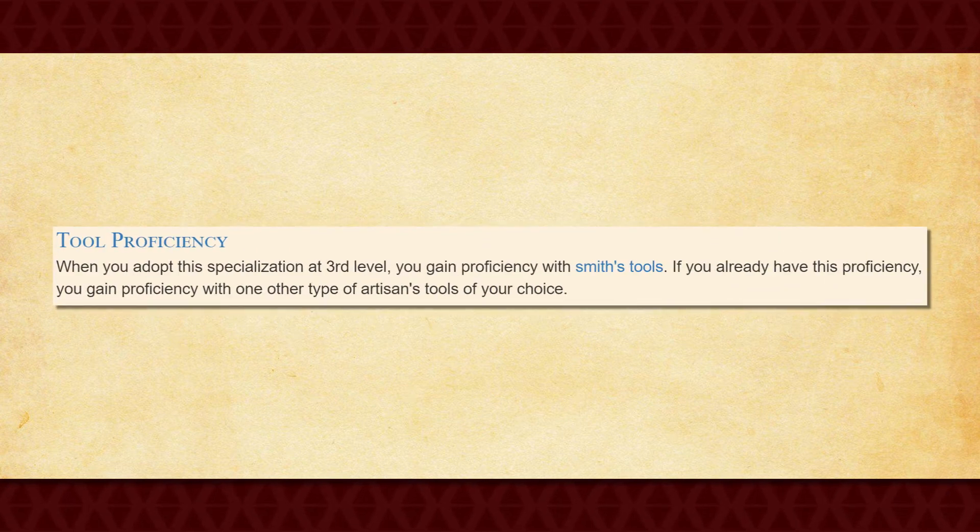When you take the subclass at 3rd level, you gain proficiency in Smith's Tools — unless you already have this, in which case you gain proficiency in another Artisan Tools of your choice. Nothing crazy, but still a nice feature to have.